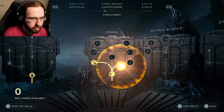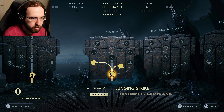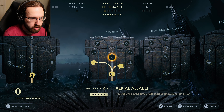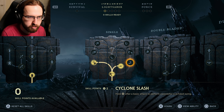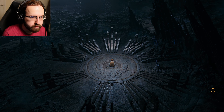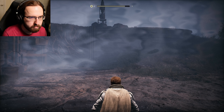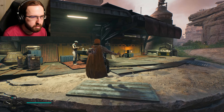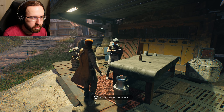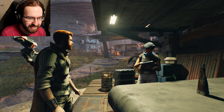Alright, let's check skills. I need to get some lightsaber stuff — a single lunging strike that now reaches further. I need two skill points. 'Hold square after a basic attack to perform a powerful overhead swing.' Rest.